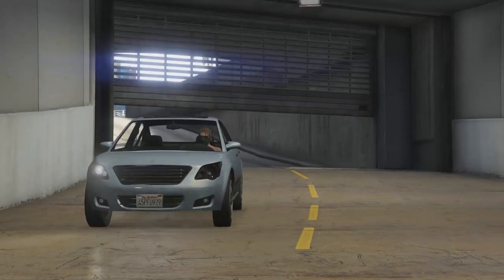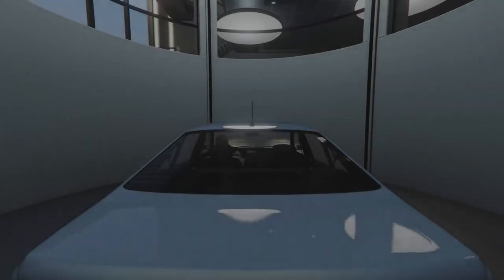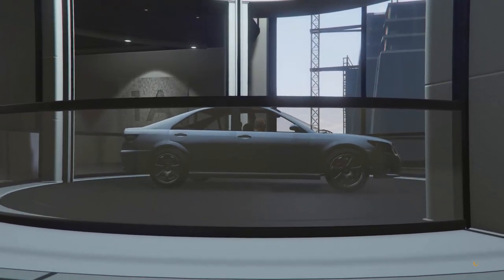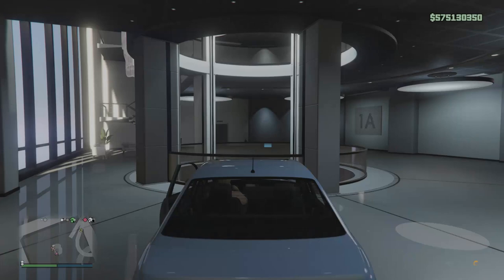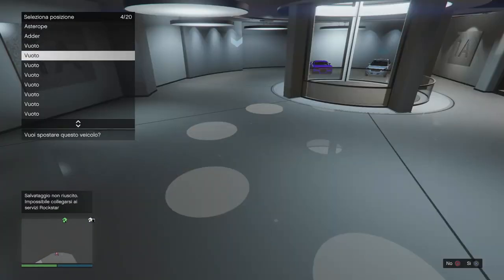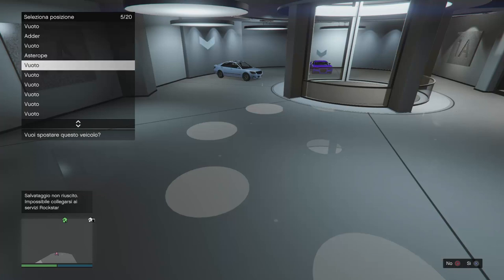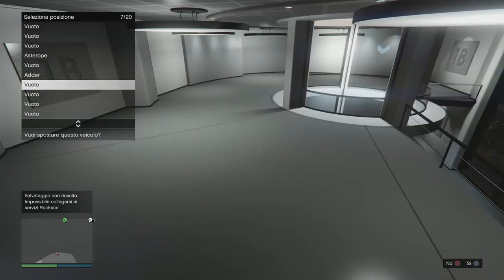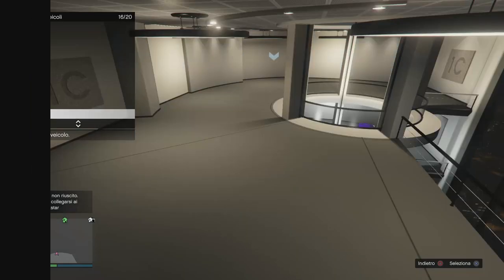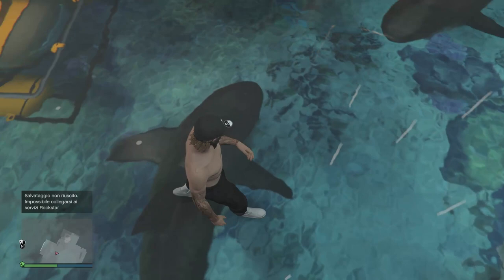Entrando con la macchina in garage, l'animazione che ci farà vedere quando entriamo è veramente stupenda — a me piace veramente un casino come l'hanno fatta. Poi possiamo ovviamente modificare i posti delle macchine andando nel cerchio blu. Vi ricordo ragazzi che ogni piano ha 20 posti per i veicoli, quindi acquistando tutti e tre i garage abbiamo 60 posti per i veicoli.